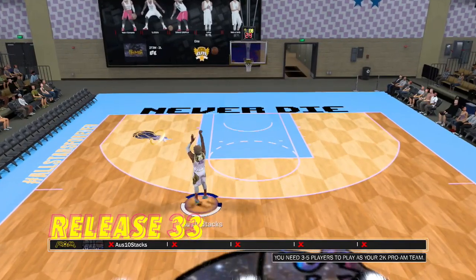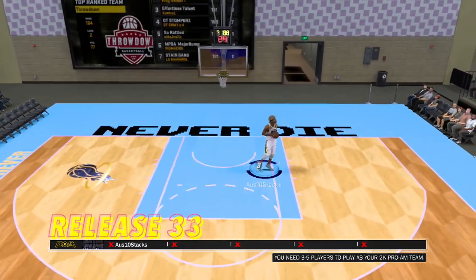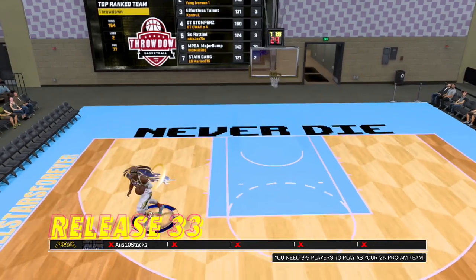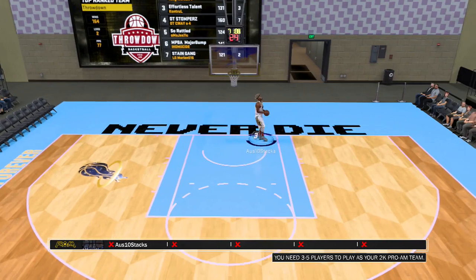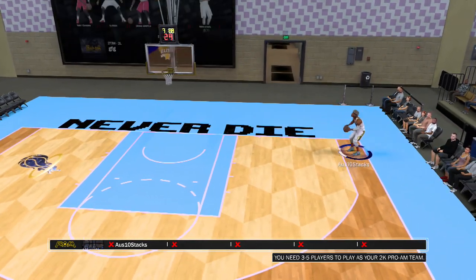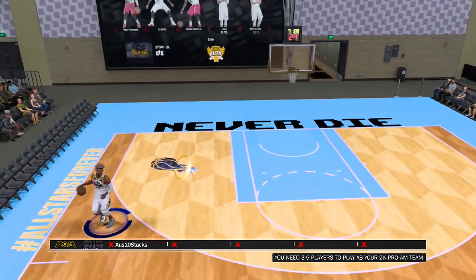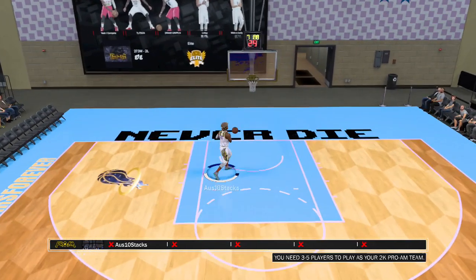Release 33 is great too. These releases are quick - not just quick but also pretty efficient. The quick release is ultra fire, especially coming around the screen. It's nice if you're in a corner or on the wing. It's very money from mid-range. High arc, so it doesn't really get blocked that much. Release 33 is extremely great.